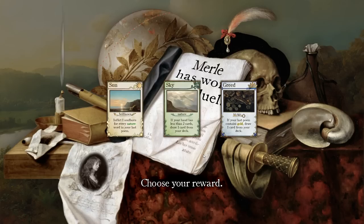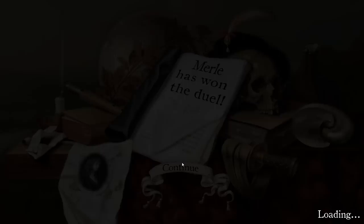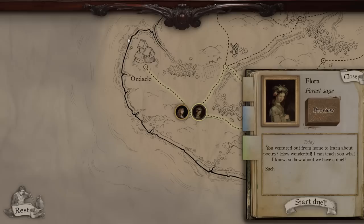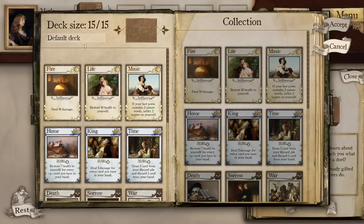If your hand has less than two cards, draw a card from your deck. Inflict a soul burn for every nature word in your last poem — it is tempting, but it does not help me get more nature words. So I'm going to go with Sky mostly — not necessarily for the effect of the card, but for the effect on the poem. You're already gifted with talent growing as the trees do.